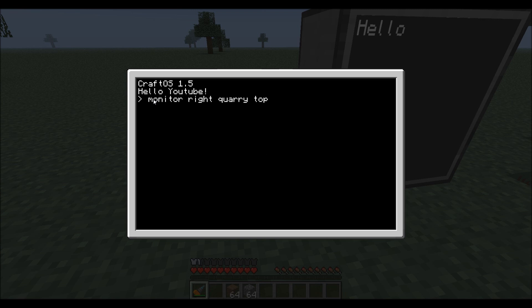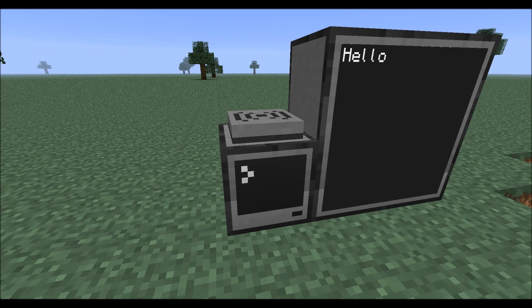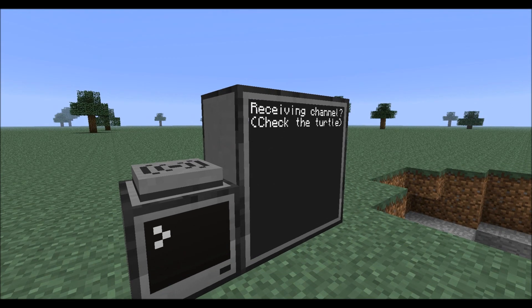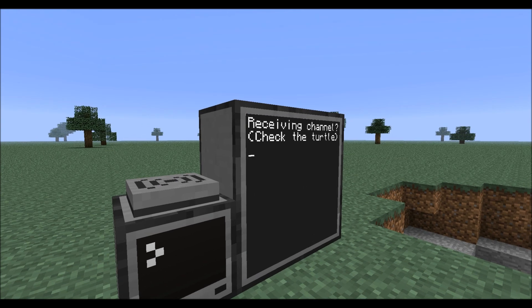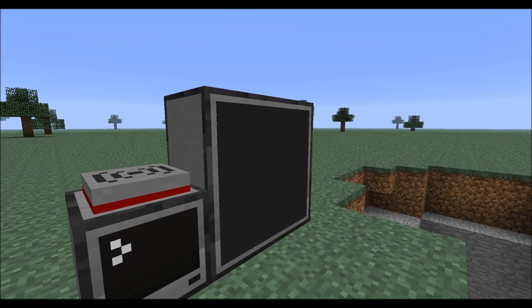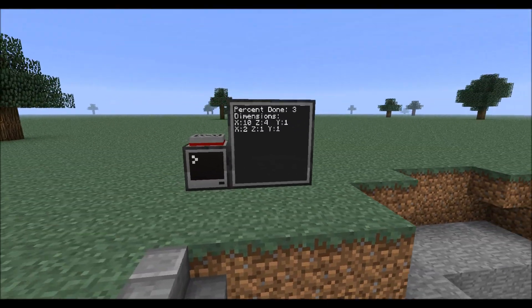So we'll go up here and run this. It's the monitor program — the monitor's on the right — and KORI, which is my program, saying that the RedNet modem is on top. And if you want, you can also have another argument that is the turtle's ID. Then it opens up the monitor and asks for the receiving channel. The turtle said the channel was 2. It flashed up a message saying that it was starting, and it relayed to the computer that it was ready, and it started going.